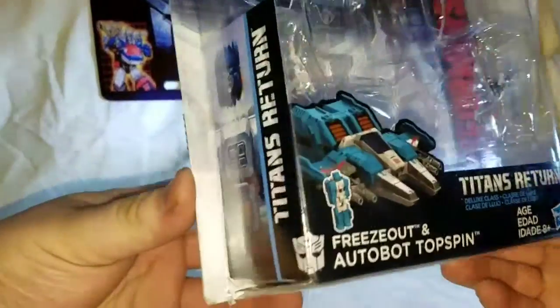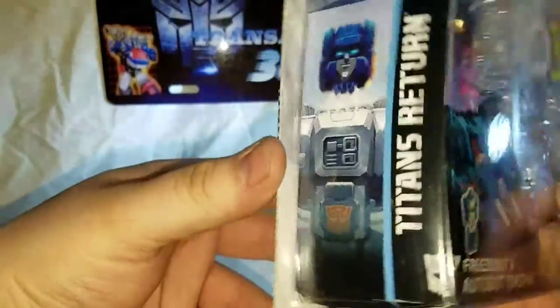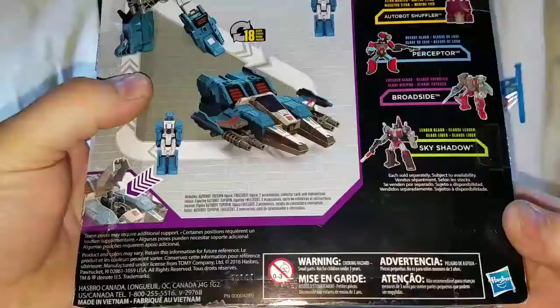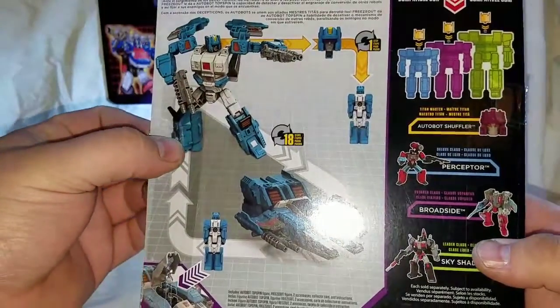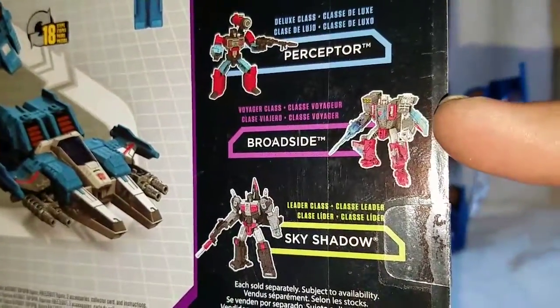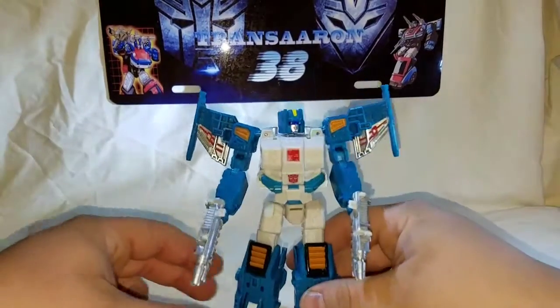Let's take a quick look at the packaging. There's nice artwork of Topspin up here with his head and there's like a missile headed towards it. You get a nice piece of artwork on the side, vehicle mode, and the little Titan Master. He's deluxe class — Freeze Out and Autobot Topspin. Come around the back, you've got your obligatory product shots showing his vehicle mode and his Titan Master transforming to robot mode to become the pilot, which is pretty neat. Also sold separately: Broadside — reviewed him — Perceptor coming soon, and Sky Shadow coming soon too.